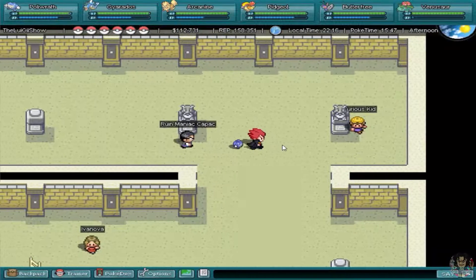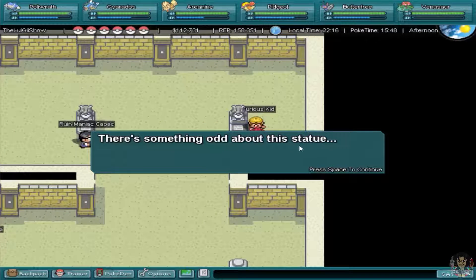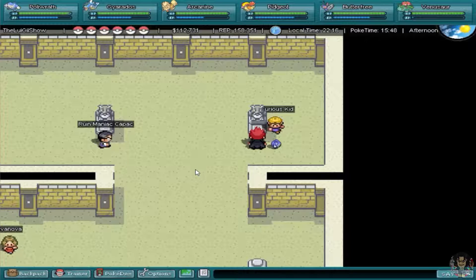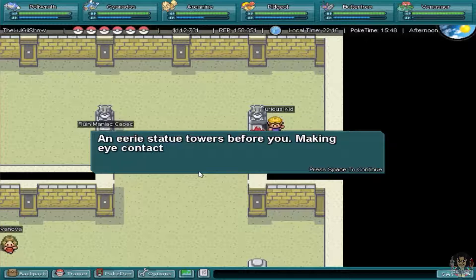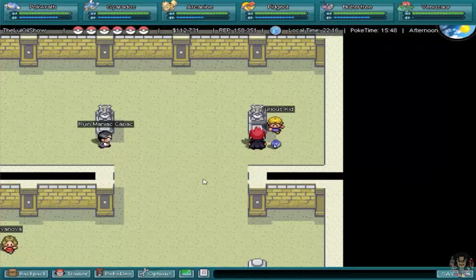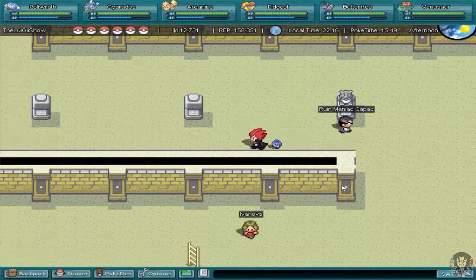Over 600 in-game currency just for a Pokemon battle — that's pretty good. There's an interesting statue here: 'The NC statue towers before you; making eye contact with the statue makes you feel ill. You decide to turn away.'